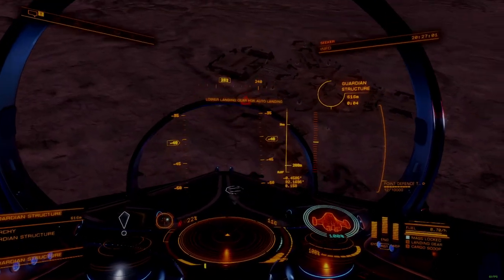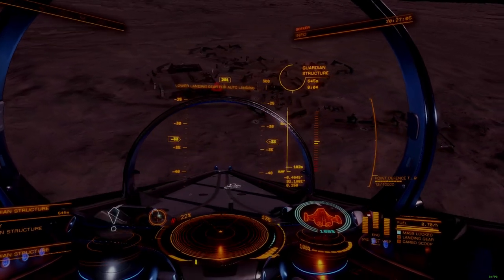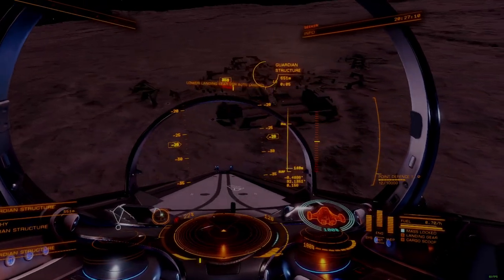Be sure the Guardian structures you visit actually have the blueprint type you are looking for. Remember to fit and load an SRV bay, as well as a fuel scoop, if you planned a journey alone.